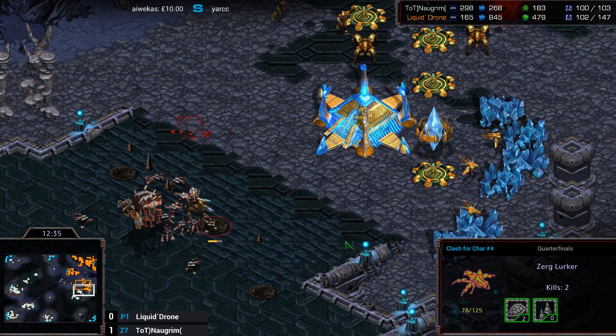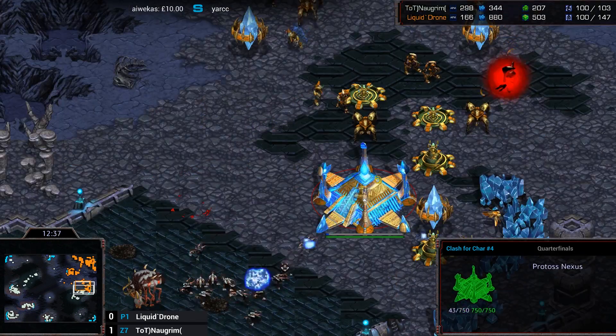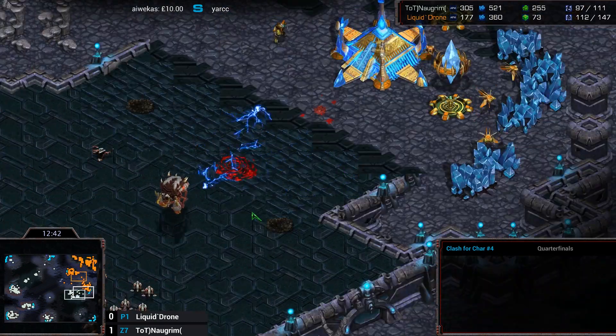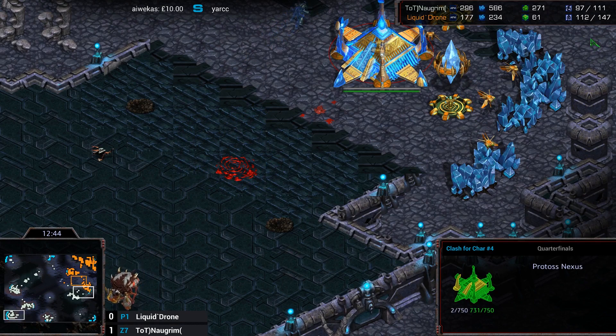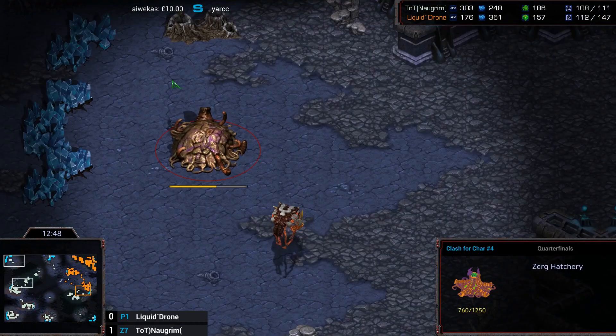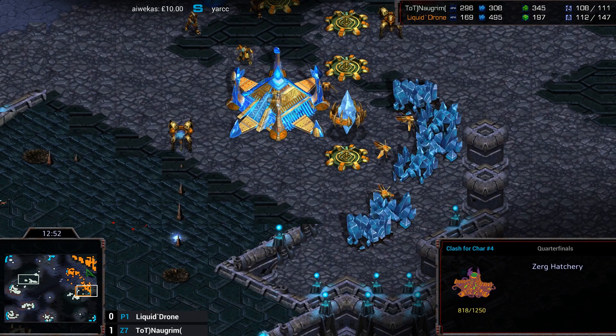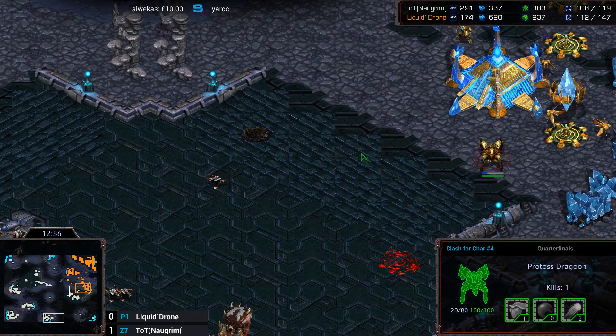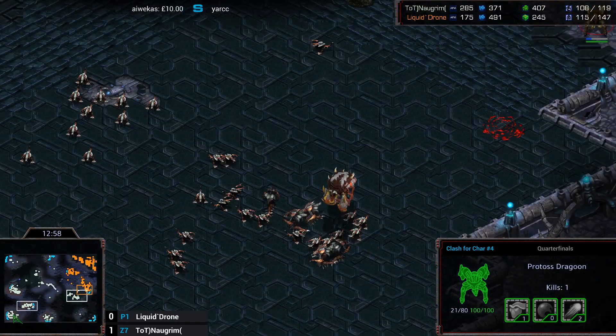Norgrim taking down his old ally, his old teammate, Liquid Drone. The game isn't quite over yet — the Protoss is still around 20 supply ahead. But just looking at the minimap, you can see another base going up for Norgrim at the top left, while Drone is struggling just for the Mineral-only. He's getting a little bit low in his main base as well — Norgrim has a pretty sweet time.